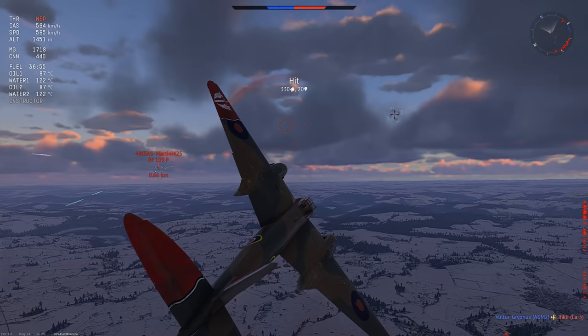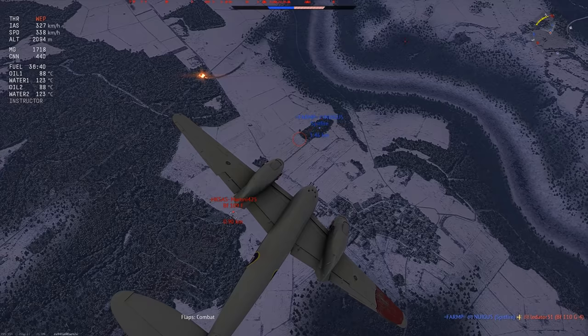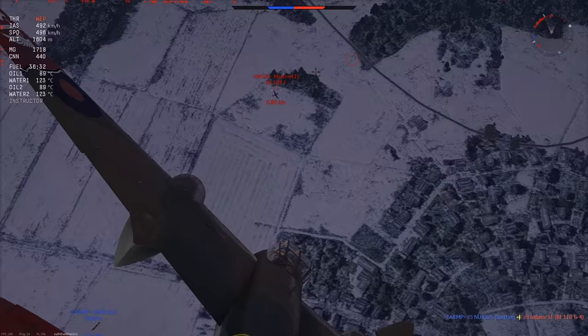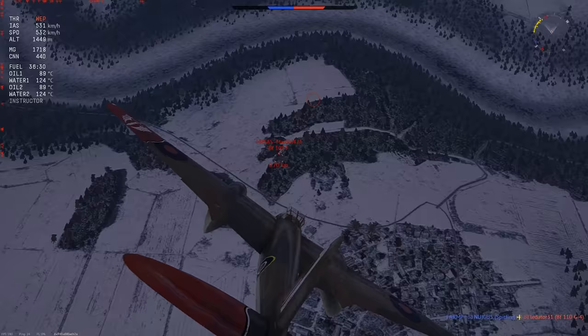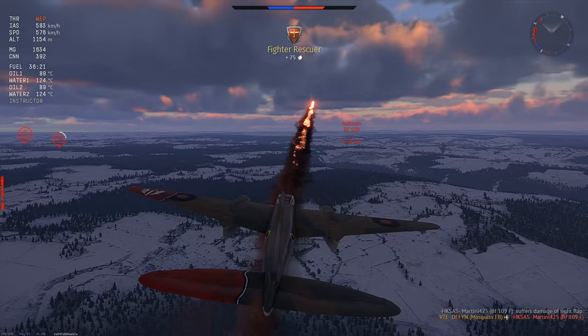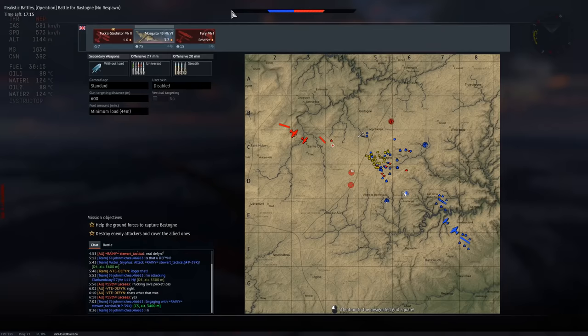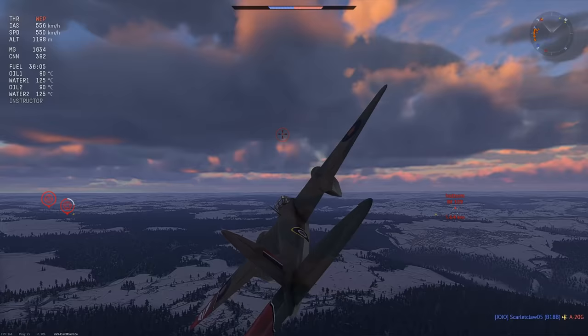There's a Bf 110 and two Bf 109s. The Bf 110 isn't much of a problem so I ignore him — if he pitches up for me he's going to stall right into my Spitfire teammate's guns. The La-5 goes down just as expected. I shoot some rounds on the 109 F4 and go into a corkscrew since I have more energy. He doesn't follow me — he goes for the Spitfire, making it 2v1 again. He probably ignores me because I'm in a Mosquito. I shoot him out of the air.